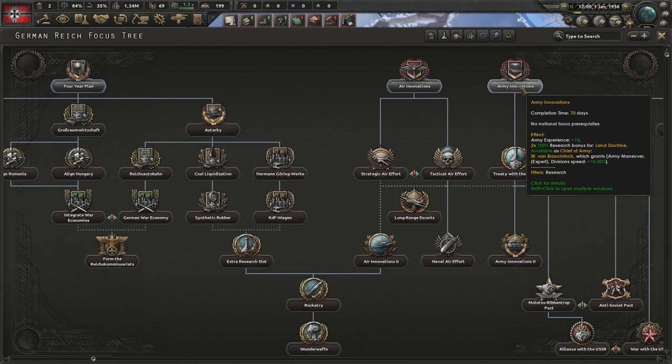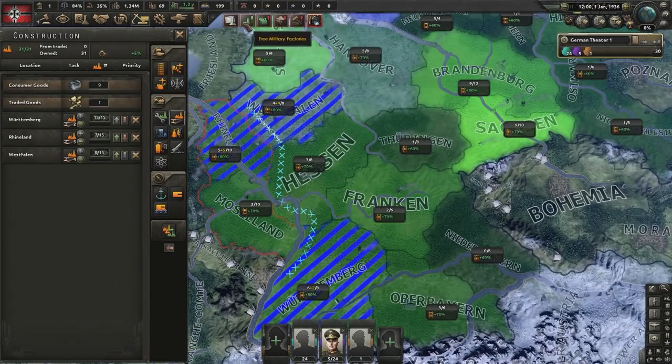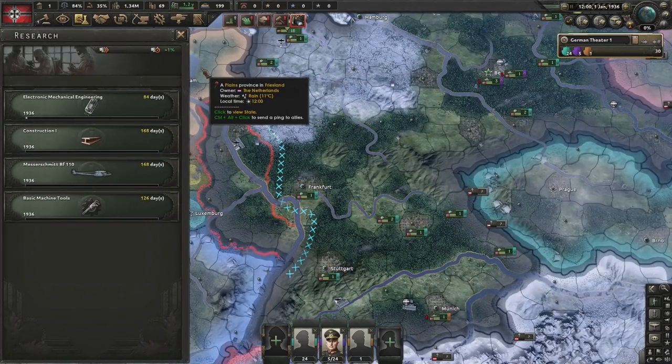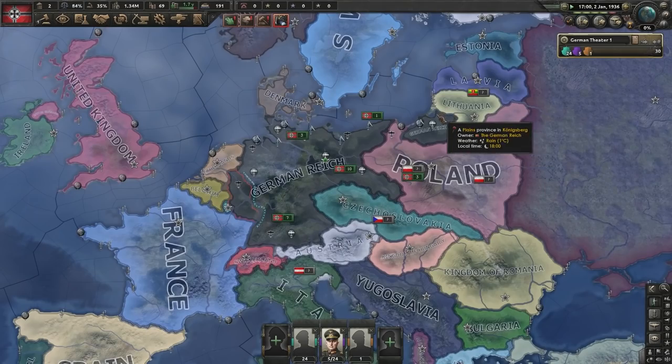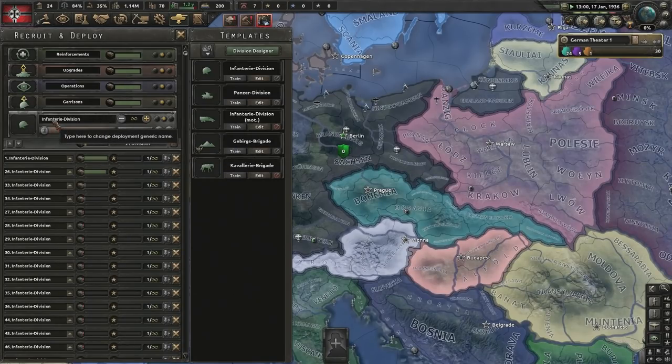My first focus is going to be Army Innovations. We're not doing a Four Year Plan because we want to save the industry research bonus for later on. Building up some civs — this is what my 1936 research looks like. While this is all going on, I'm going to train 21 divisions of standard infantry.